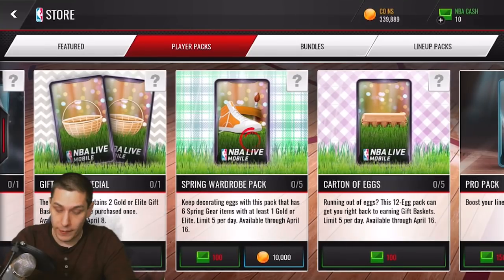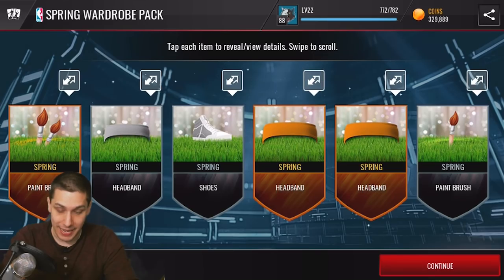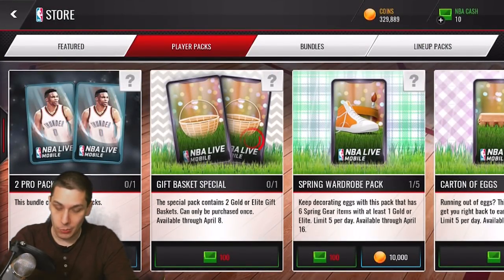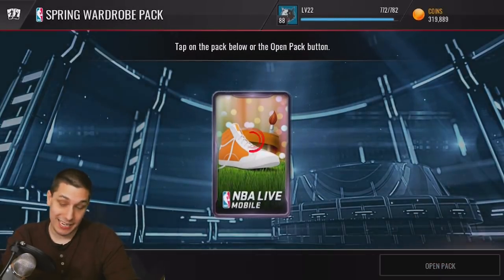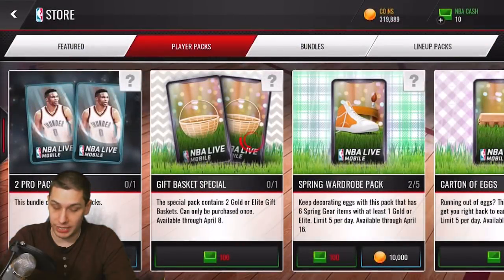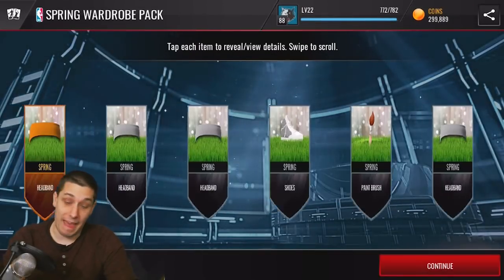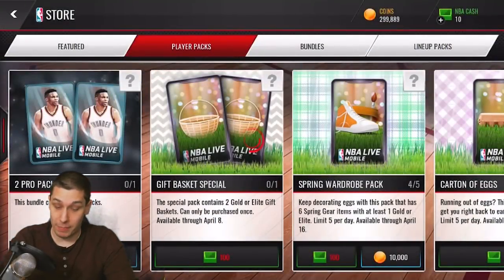With that said, let's open up the Spring Wardrobe packs. I don't know what these are going to contain — it does look like it's mostly just collectibles. We'll go through and open up all of them because why not, it'll help get closer to completing those sets. Then we'll open some pro packs — maybe a dozen or so. If we do get Oscar Robertson, man, that would be unbelievable — by far my best pull.